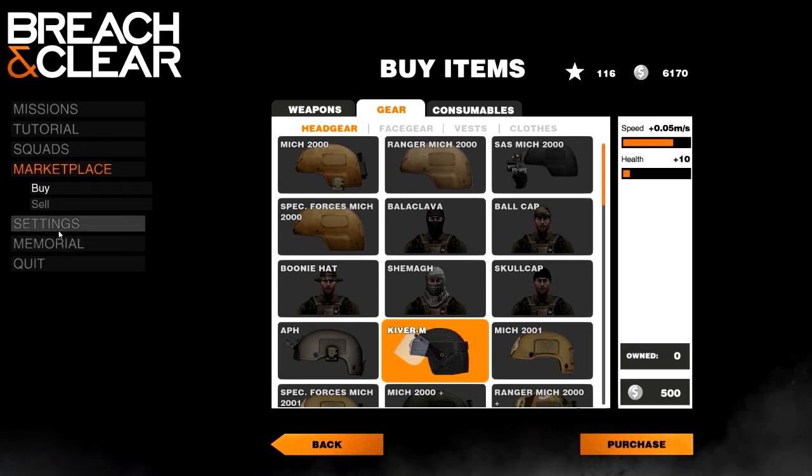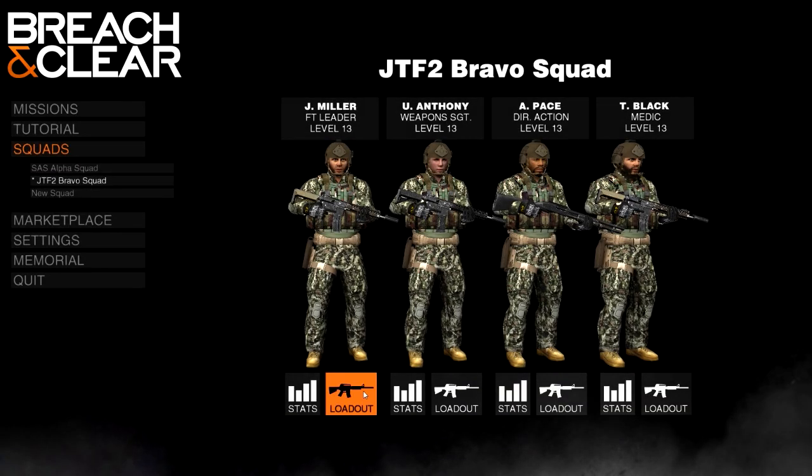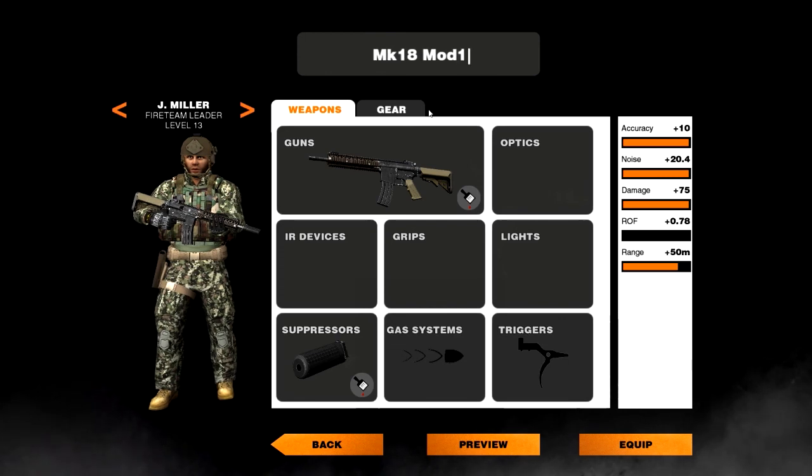Also in the update, if you go to your squads and edit your guns, you can now name your gun whatever you want — mod 1, mod 2, you know, be more creative than that obviously. You can name all your separate guns, which is pretty cool.